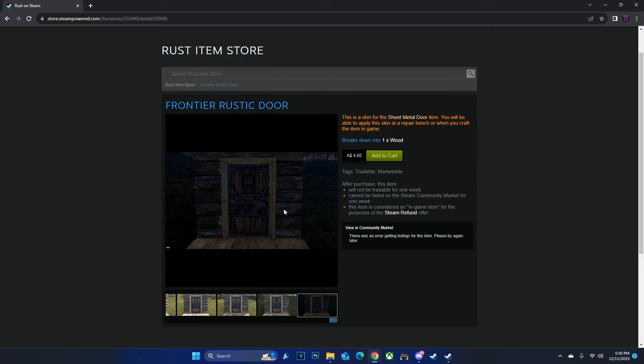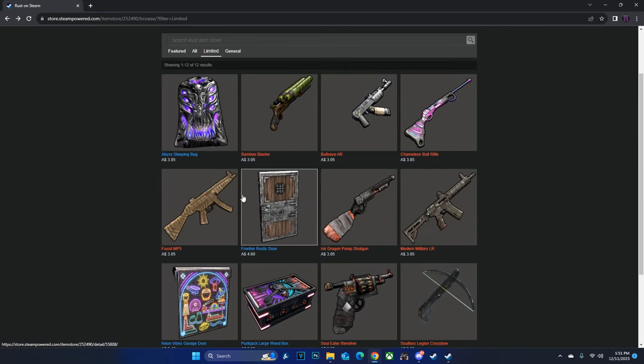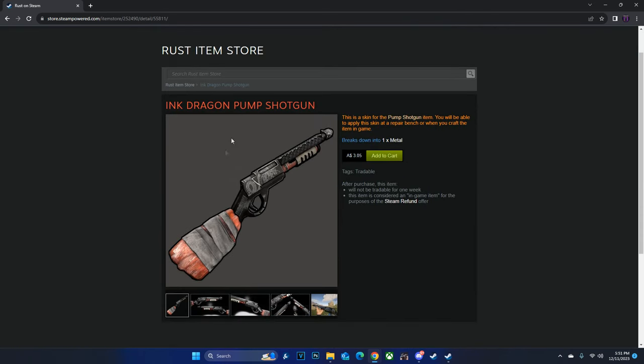Pay-to-win skin — it's got the cutout, it looks like it's wood, it doesn't have a glow, but it is one of the only windowed sheet metal door skins. Overall, a decent and well-made skin.